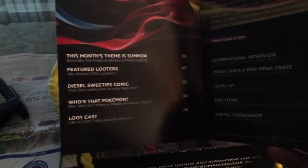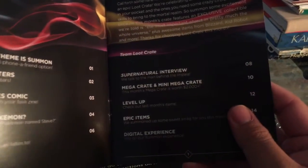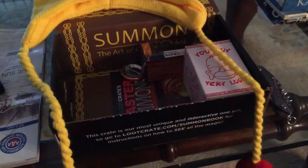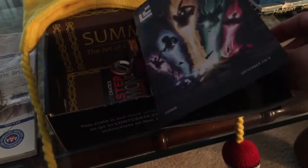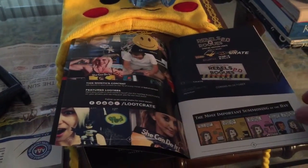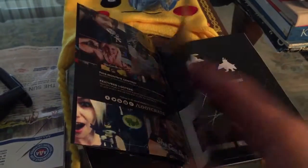Here's the table of contents: Supernatural interview, MegaCrate, Minigame, and MegaCrate. There's supposedly a Supernatural feature. Next page — this is pretty thick, actually. There are photos of looters, of course. A lot of awesome people.